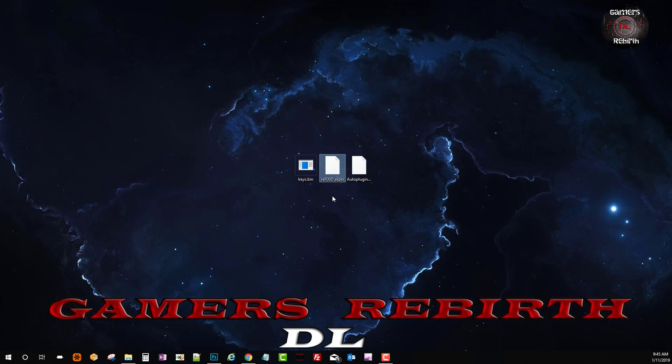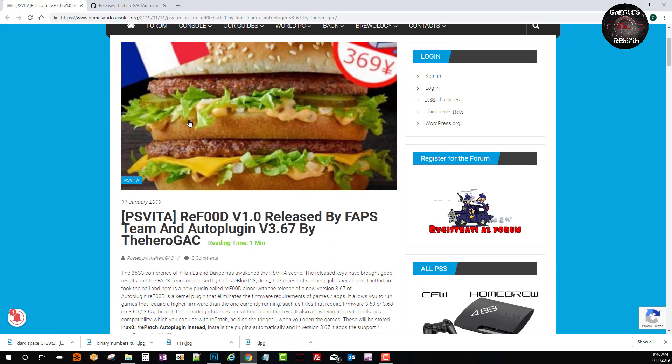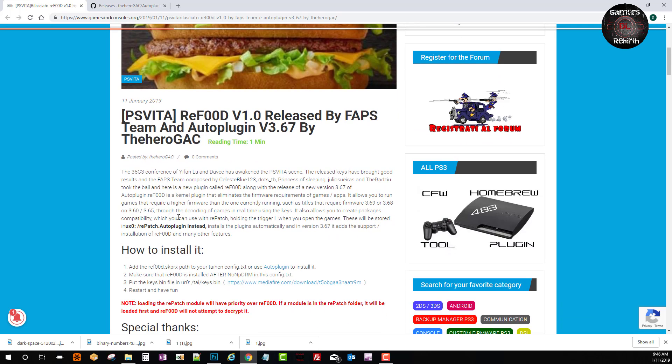ReFood is an amazing plugin, and we also have the keys.bin. You can do this manually, but thanks to the auto plugin from The Hero GAC, this will be done automatically. We go to the website Games and Consoles — I'll leave the link in the description. Now the auto plugin 3.67 from The Hero GAC.